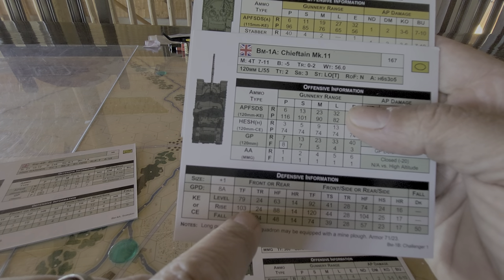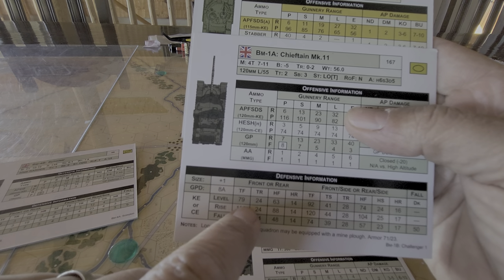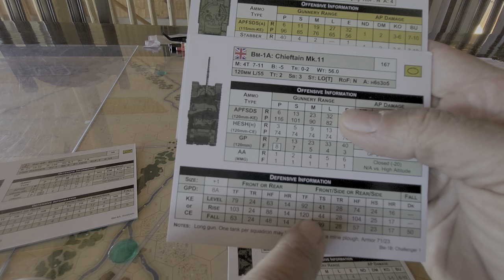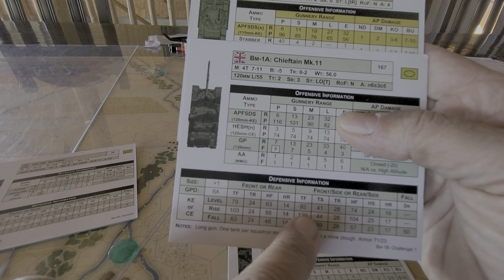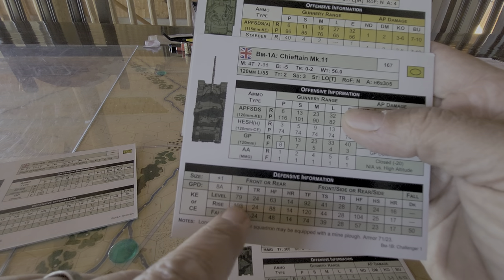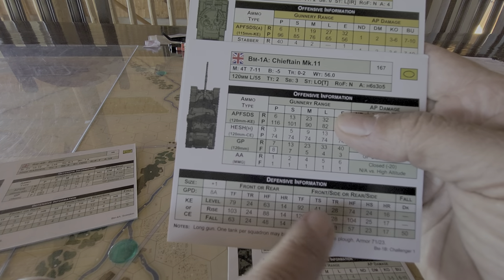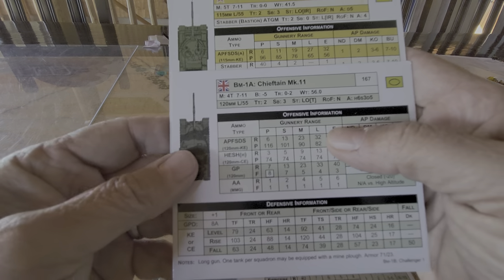A hit here front or rear, a hit here front — it's going to slice it up and we'll be rolling for damage. But if I manage to get a front-side or rear-side hit, 120 means that on a rising shot I'll be okay. But otherwise, once again, I'm rolling for damage.